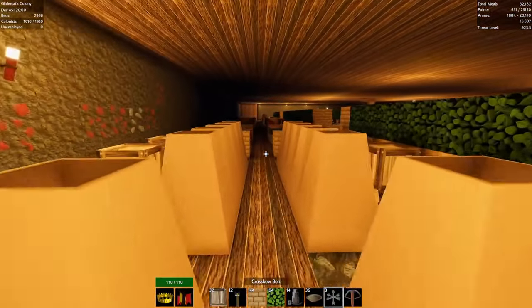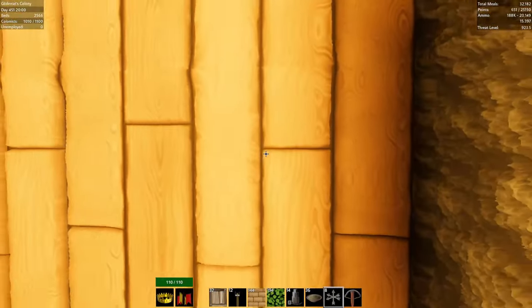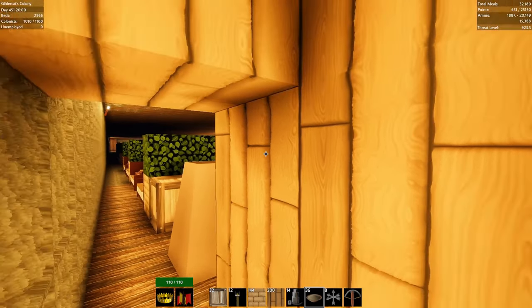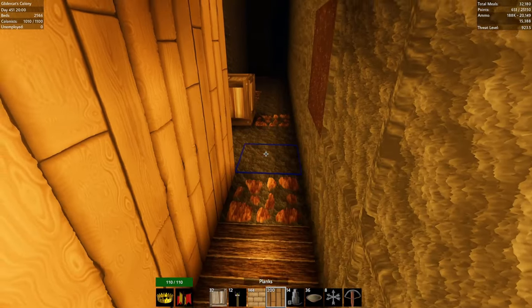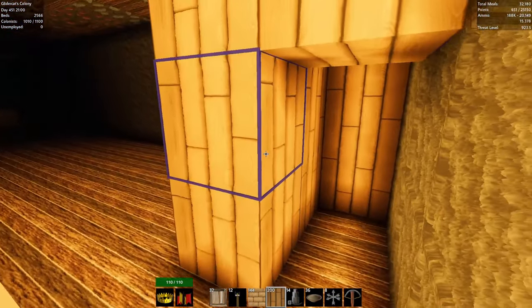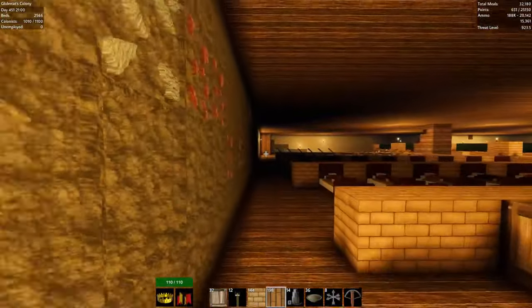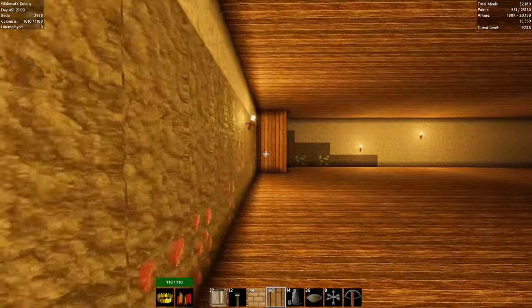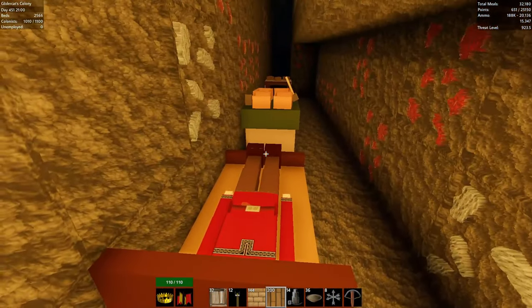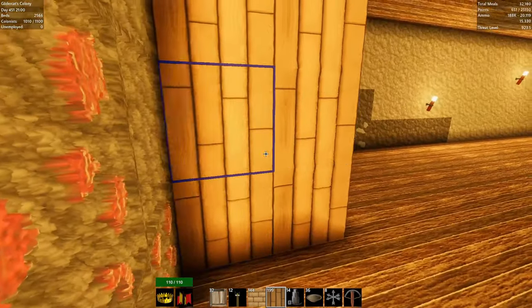Let's check in on our underground diggers while we're down here and see if they're still alive. We have a little airlock we talked about last episode — it helps prevent floods, probably overkill. One worker across the way disappeared a couple days ago, I think he just died somehow. But this one — yep, he's sleeping, doing his thing. Awesome. That underground terraforming is still underway, going to make more room down the road.